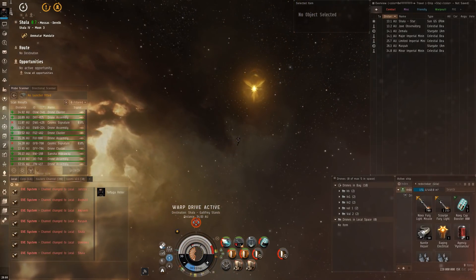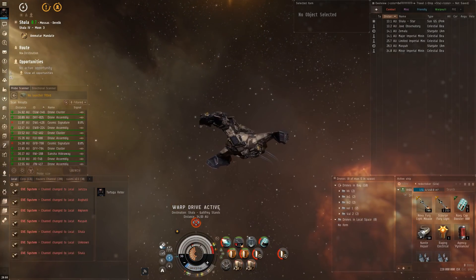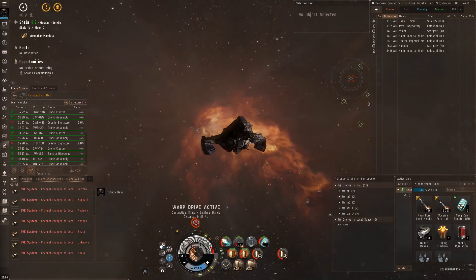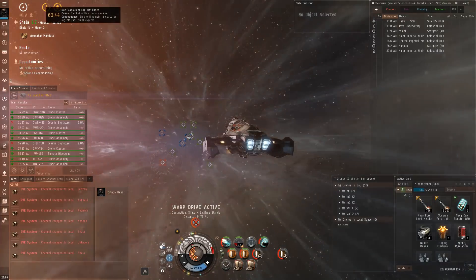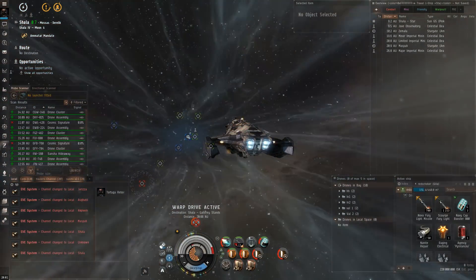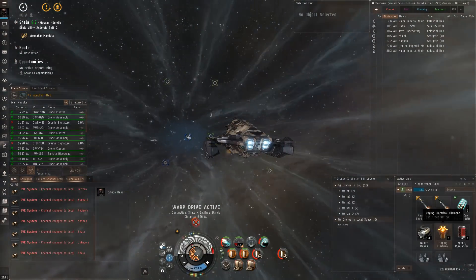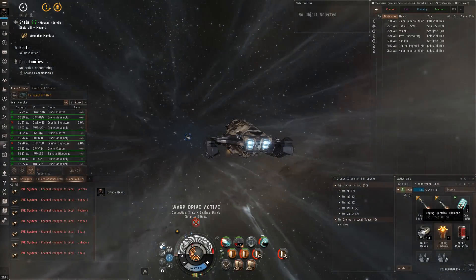Look at that shiny little thing there. Now I'm out — I just need to dock up. As you can see, I can't tether to anything, I actually have to physically dock up. I've already expired the timer so I'm ready to go. So that was a tier 5 Chaotic Gamma Abyssal run.